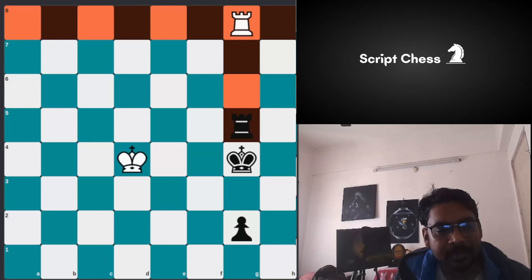We need to grab the f-file with our rook. King goes to d2, we keep check. King goes to e1 so that it doesn't allow the king to come forward. We go to f5 as per our plan to occupy that square, but the king needs to be in the right position. King comes to e2, and if we keep check, the king can go to d2.